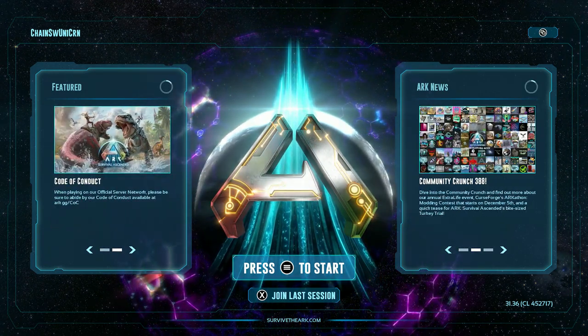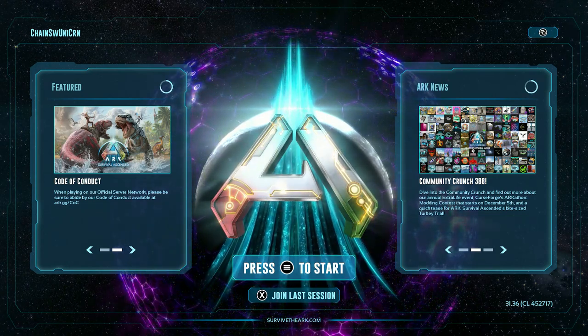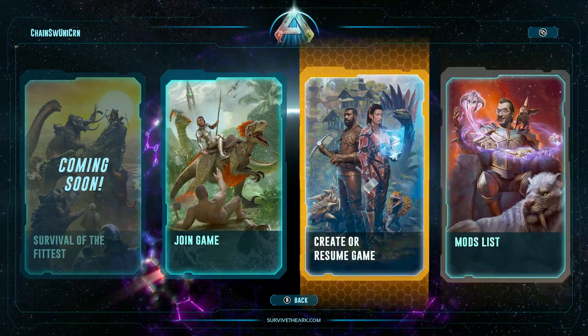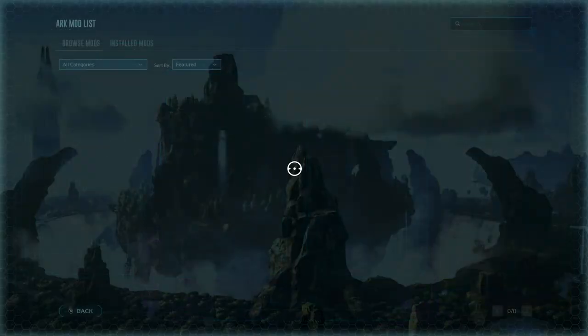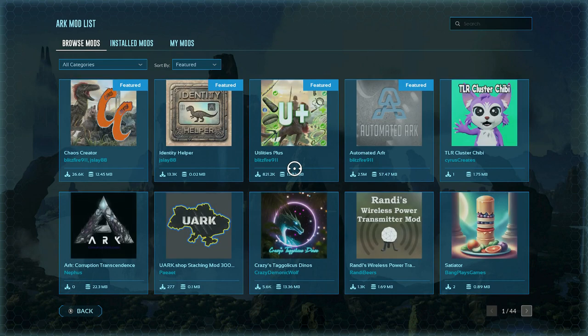So a couple of changes I want to go over. Obviously the entire game looks different. Almost everything has been restructured. We also have the fantastic addition of mods through CurseForge. Don't ask me any questions about CurseForge because I will not have answers, I apologize. As you just saw, just click on the mods tab on the main menu. As of December 5th, we have 44 pages of mods to go through — that's already over 400 mods available on Xbox at least, and I'm assuming on PlayStation as well.